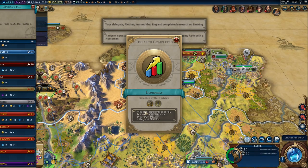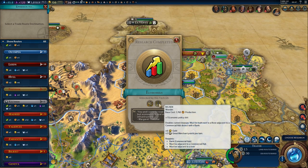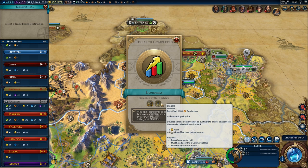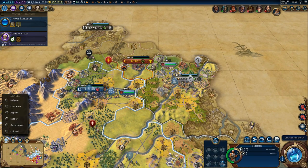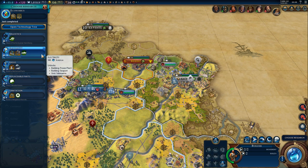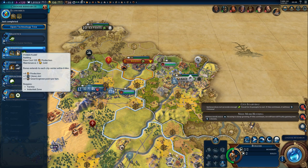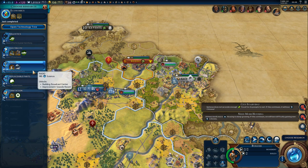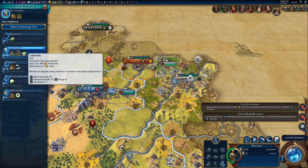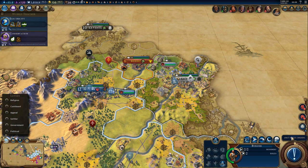Norway likes us, and we got economics — that unlocks the Big Ben wonder, which doubles your current treasury and gives plus one economic policy slot, always nice. We got another trader — let's trade with Germany. As for research, power plant bonus extends to each city center within six tiles; let's go for electricity — ten turns.